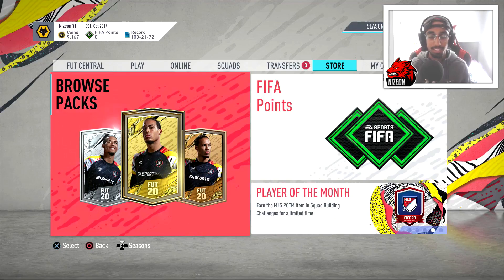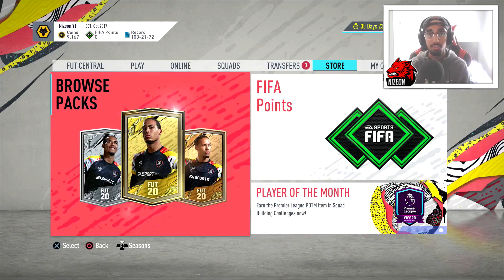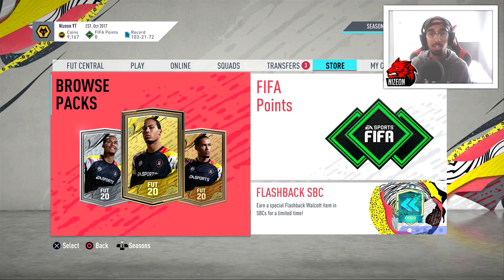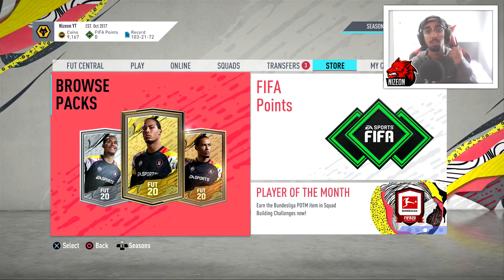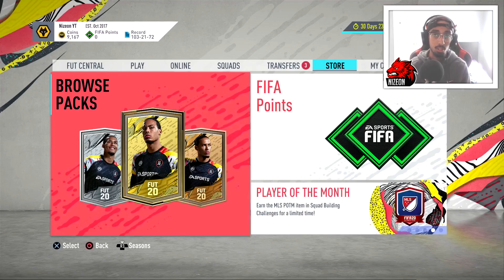Yo, what's going on? It's Nizion here back with another FIFA 20 video. In today's video I'll be showing you how I can go from 1,000 coins to 100,000 coins very quickly without doing any SPCs in FIFA 20 Ultimate Team. Before I get started, if you guys can hit the subscribe button and turn on post notifications to join The Nizion Nation, that'd be much appreciated. I'm on the road to 100,000 subscribers so all support is greatly appreciated.